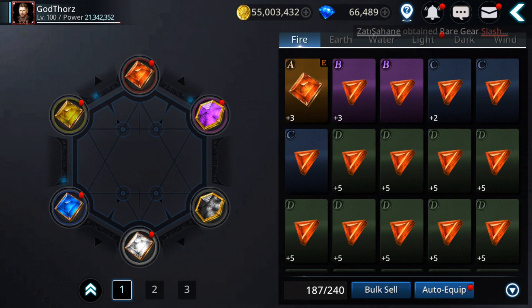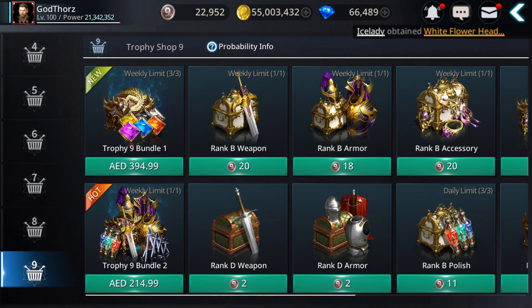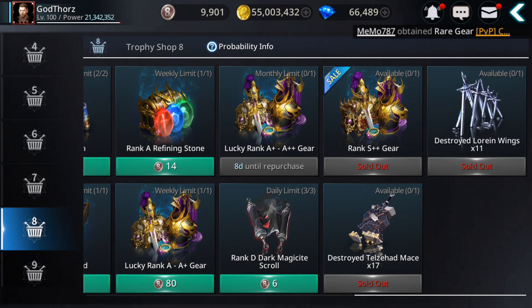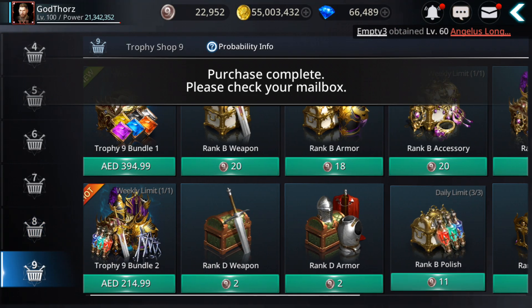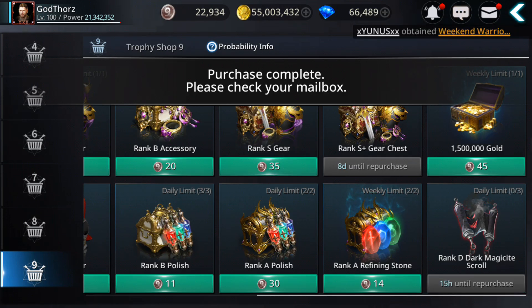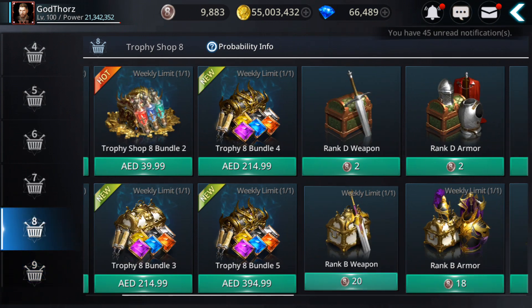Also, I want to tell you about the Trophy Shop. From Trophy 8, you can now get Rank B Magicide Scrolls, and from Trophy 9 you can still get them too. So try to get them daily — you need them to upgrade the Magicide.